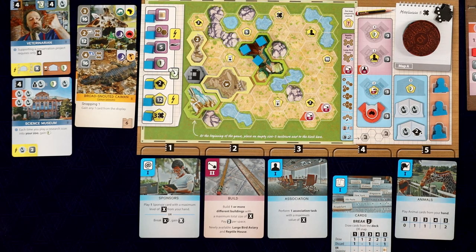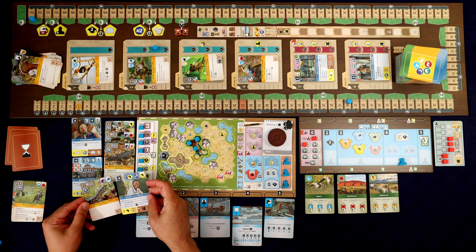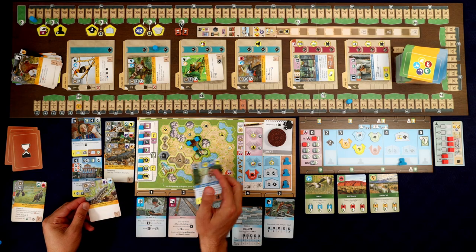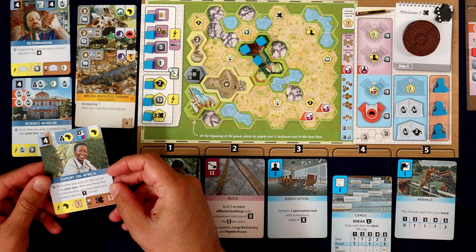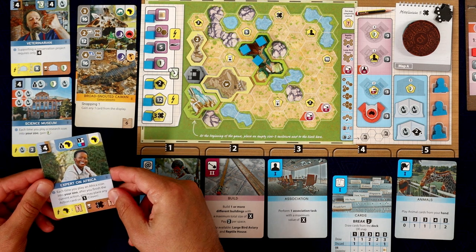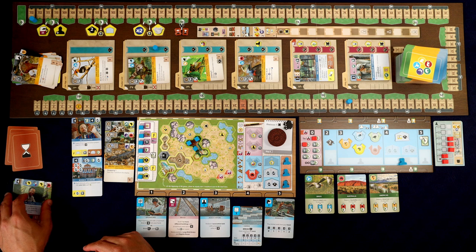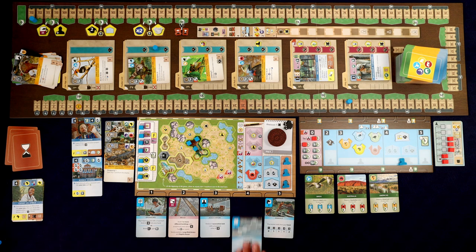I think I'm going to use these cards and just draw two off the top. We got a common wall lizard, which could fit into our lizard enclosure - it wouldn't even take up any space. And then we got expert on Africa. We don't have a lot of stuff from Africa right now.